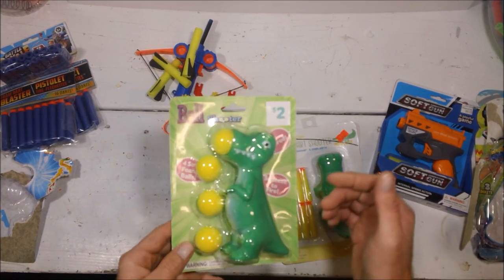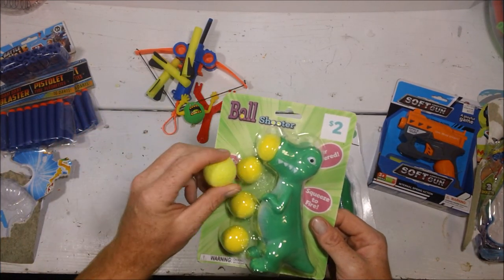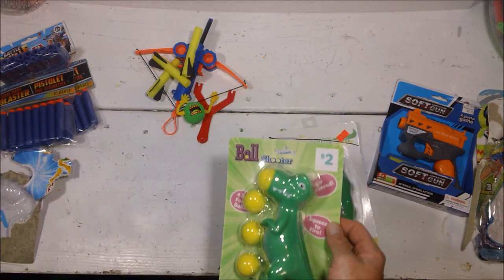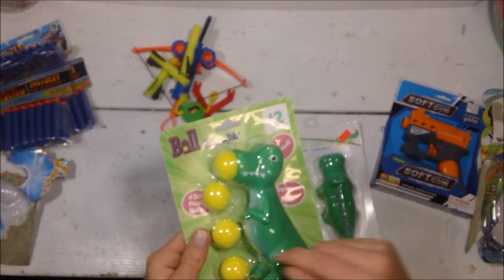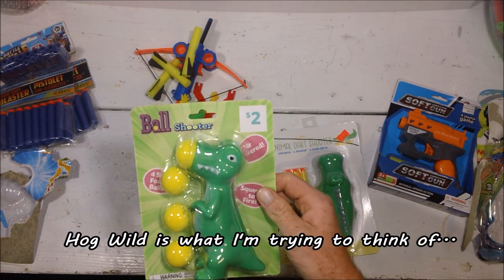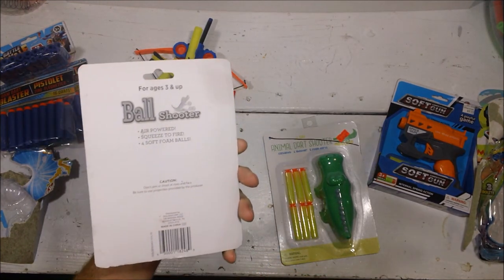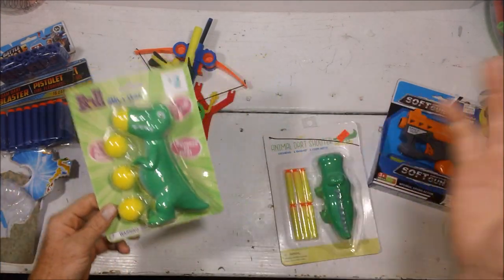I picked up this one for $2.00 — it's a little alligator or crocodile that just shoots foam balls. I know for a fact they're an odd size. Here's another foam ball, and I think they may match up. They're an odd size compared to like Rival or something. Here's a new package of Rival — much bigger than Rival, but they probably match up to your typical ball shooter. This one is from Dollar General, just in their little cheap toy section.